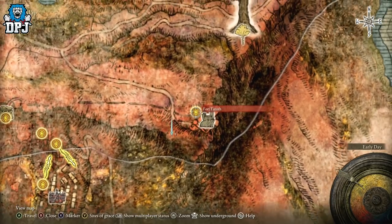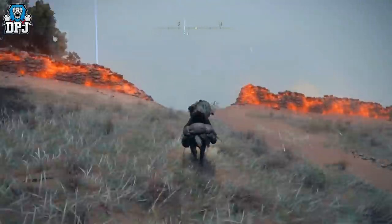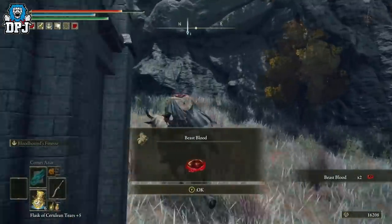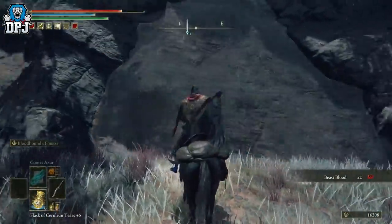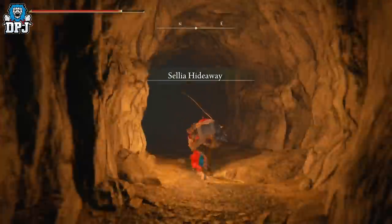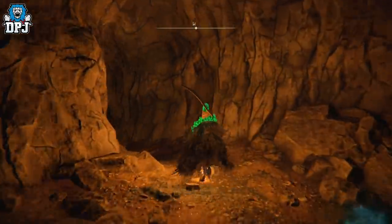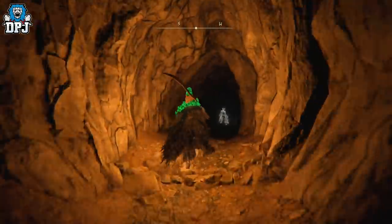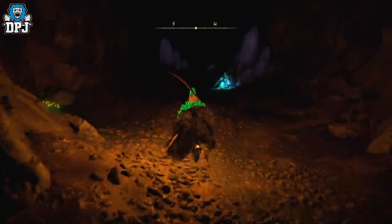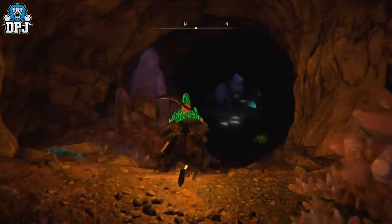Spawn in here and do as I do. You'll come to this gravesite ruins area, and behind it is actually a secret border — if you hit it, it disappears, letting you into a rock cave system called Sellia Hideaway. Follow the path I take on screen through this system. There are a few secret walls you need to remove by hitting them. You eventually come down through two floors; go to the one on your left. You'll see a sorcerer standing in front of a sealed wall — take out the sorcerer, then go up to the wall and trigger it.